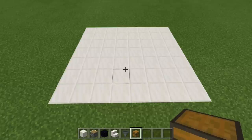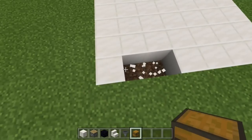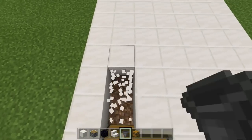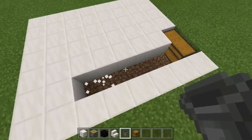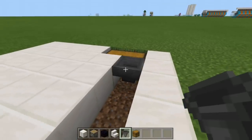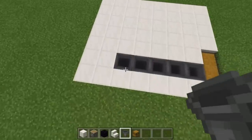To get things started, we're going to place in the collection system. Come over to the right side, knock out these two blocks, and place in your double chest. Go ahead and grab your hoppers, knock out these five blocks, and crouch place one into the back of the chest, then continue to crouch place hoppers into the back of the hoppers in front of them until we have five.